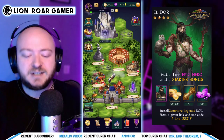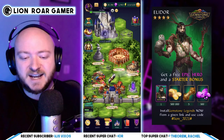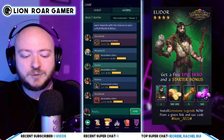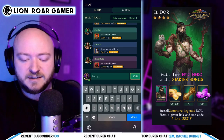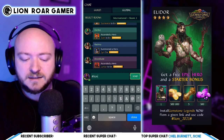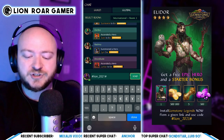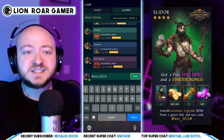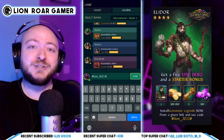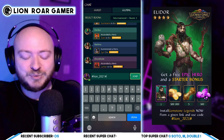I'm going to show you how you put the code in. There's a little chat box in the lower right-hand corner of the screen — click on that, then click on Global, and you go into the global chat. That's where you type the code in: hashtag lion_2021 hashtag. Then you click Send and you're going to get your things. Obviously I'm Lion so I don't get the things — I'm not new — but if you've never played, you're going to get the free things. That is super cool.